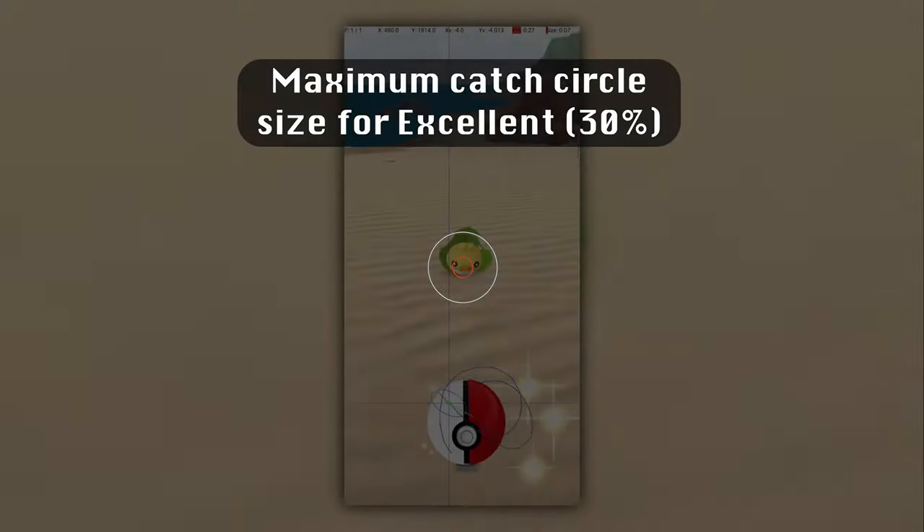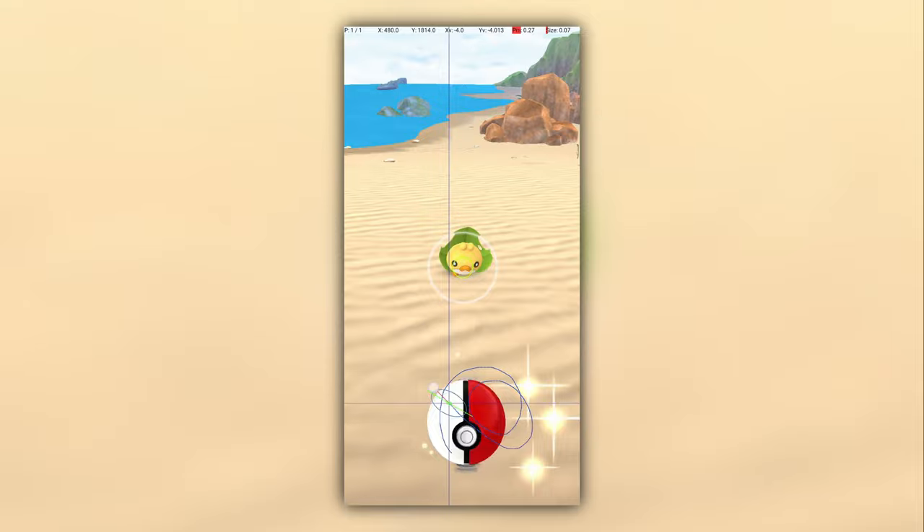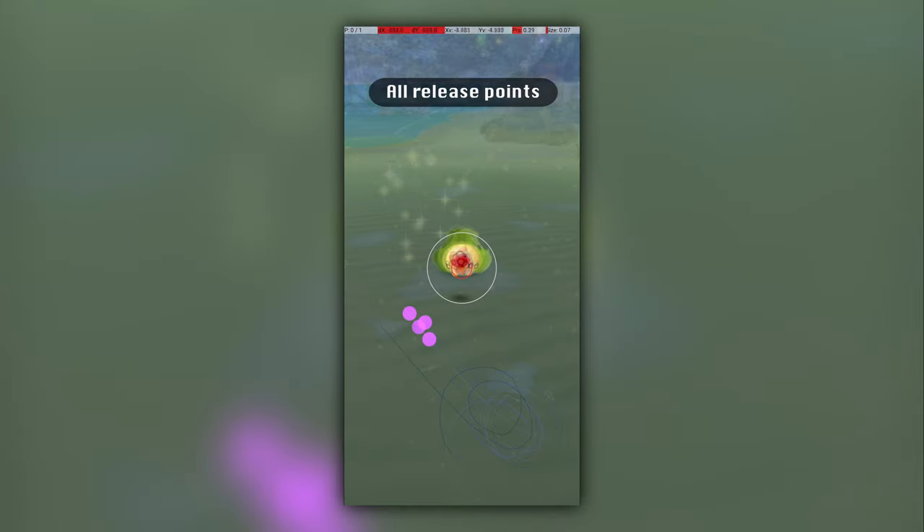This image shows how small the catch circle needs to be to get an excellent throw on a Sawaddle. Each point here shows the spot where my finger left the screen, resulting in an excellent throw. The orange point shows the spot that I believe you should target, and the arrow shows the direction that your finger should approach the release point. The Pokémon is at a medium distance, so use a moderate release speed.